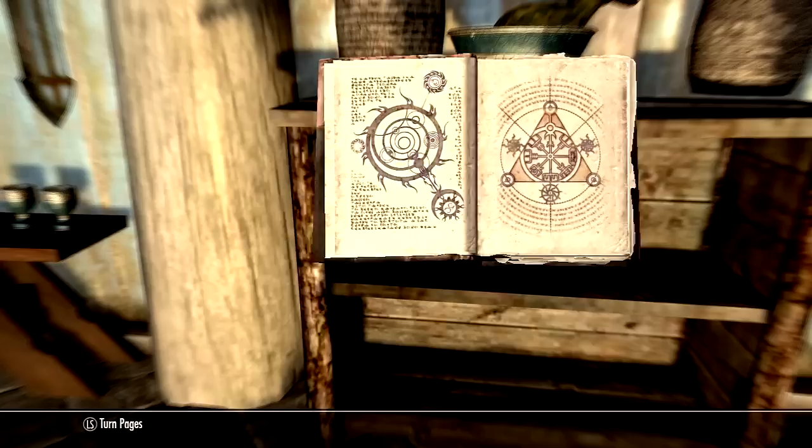Once you're reading it, it'll give you four options. Do not close out — there's the Path of Might, the Path of Shadow, and the Path of Magic. Path of Might covers things like one-handed, two-handed, and archery — all your fighting skills — and I think there are five or six skills on that path. They all go up by five.